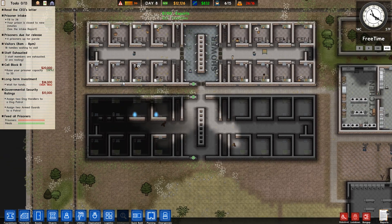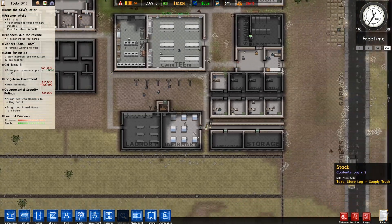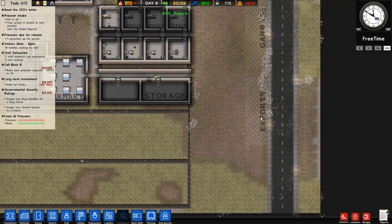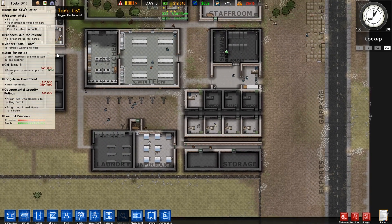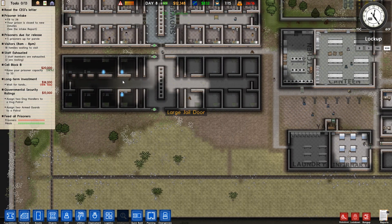We do have some prisoners that are kicking off, and we certainly have some issues. We're making a little bit of extra money from exports actually, because we're chopping so many trees down - the trees we're chopping down are actually being shipped out, and that's making us a fair bit of extra income, which is really nice. We are working on our second cell block.